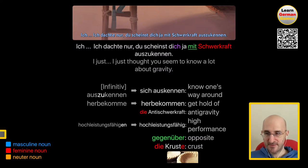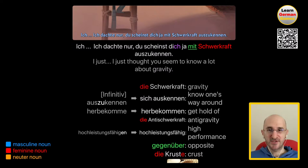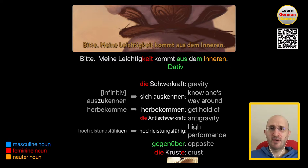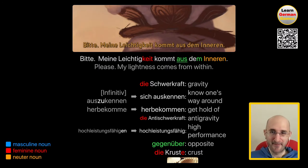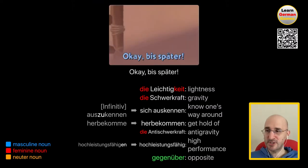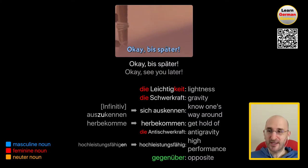Hey man, was willst du damit sagen? Ich bin überhaupt nicht schwer. Hey man, what do you mean by that? I'm not heavy at all. He's implying that he only asked about anti-gravity because how else would he float on a cloud — so obviously there is something hidden under that cloud. Ich dachte nur, du scheinst dich ja mit Schwerkraft auszukennen. I just thought you seem to know your way around gravity. Sich mit etwas auskennen means to know one's way around something. Die Schwerkraft is gravity. Meine Leichtigkeit kommt aus dem Inneren. My lightness comes from within. Die Leichtigkeit is lightness, feminine because it ends with keit. Das Innere is the inner. Okay, bis später.